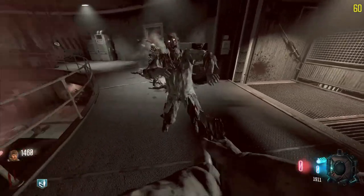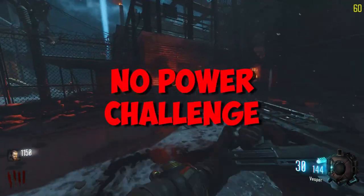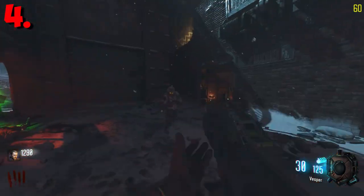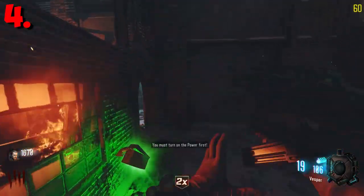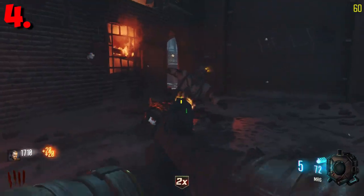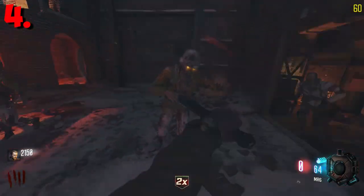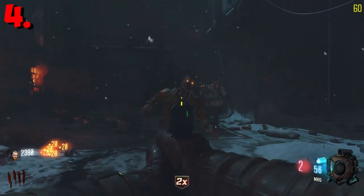Coming in our number four spot we've got the no power challenge, a classic going all the way back to the old days. This challenge is pretty difficult because power controls most of the map. For example, perks — without perks you're probably going to die because they give you special abilities. Juggernog gives you more health so you don't die right away when swiped by zombies.